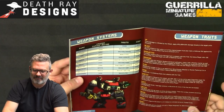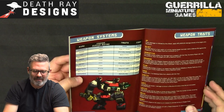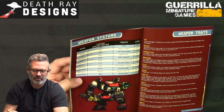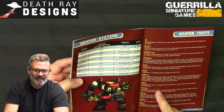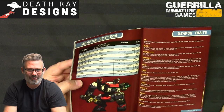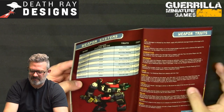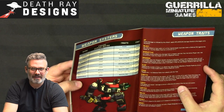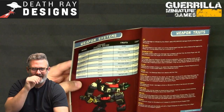Weapon systems have different traits. An autocannon has a damage rating of three on a light, four on a medium, five on a heavy, and six on an ultra-heavy — that's how many dice your opponent rolls in defense. It has the Kinetic trait: when damage is inflicted, roll a D6, add plus one for each class size larger you are than the target, and subtract one for each class smaller. On a four-plus, rotate the target 45 degrees away — you're causing it to stagger.